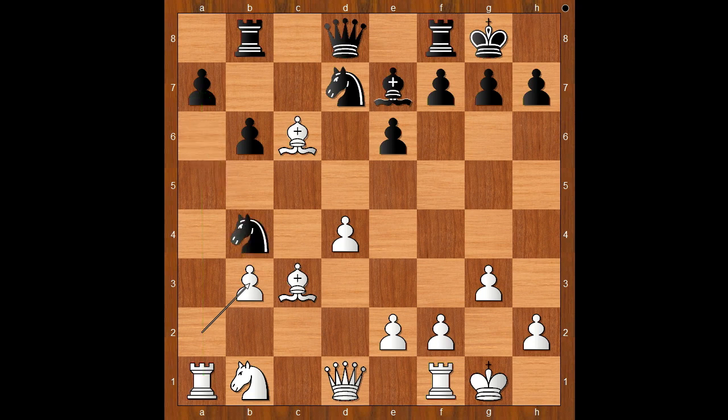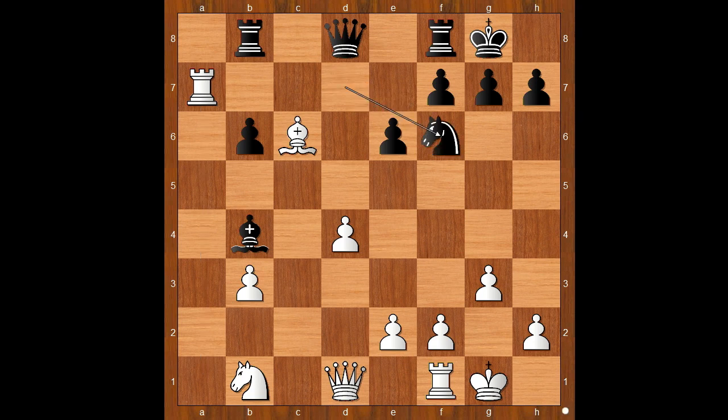The game continued: knight to b4, bishop takes on b4, bishop takes on b4, rook takes on a7. White won a pawn and invaded the seventh rank. Black has no compensation for the lost pawn; white is standing better.